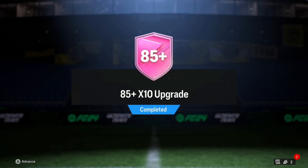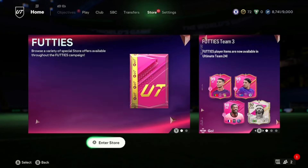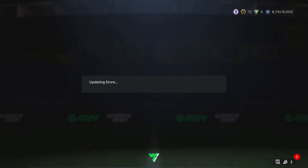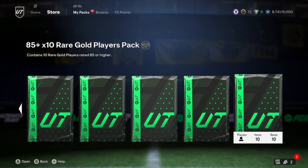We've got the brand new re-released 85 times 10. Back in the day these were cracked, so let's see whether we can get any good special cards. You'd expect maybe four or five walkouts — at least half the pack being walkouts. There are some other packs we might open as well, but that's the main pack. Two Chelsea cards — or former Chelsea cards — that we want in packs: both of them being footies. The two footy things we want are Petr Cech and Sam Kerr. So we're looking for a footies icon out of this 85 times 10.